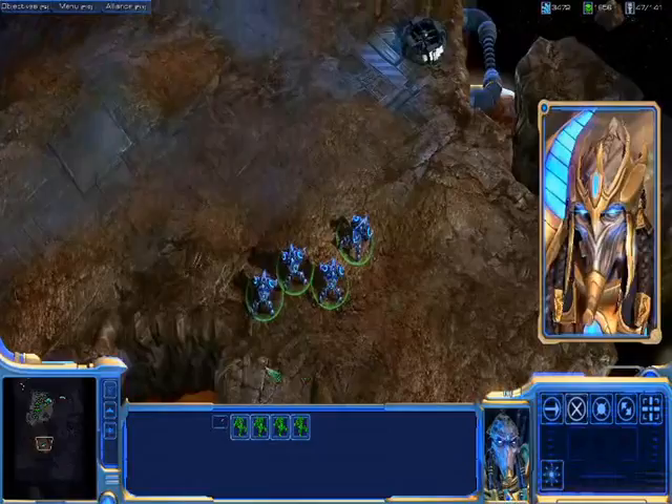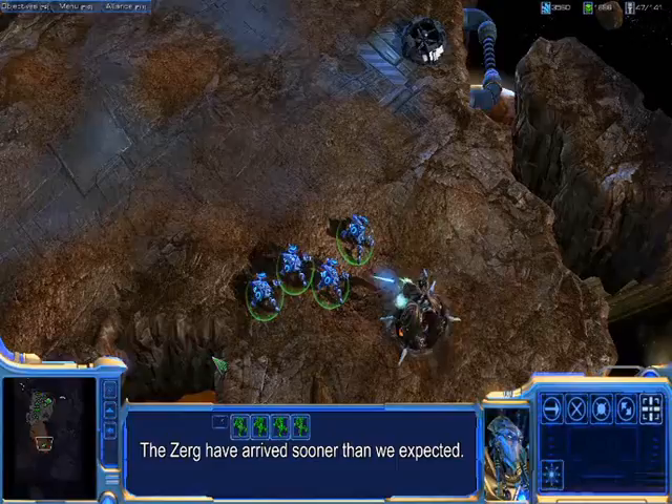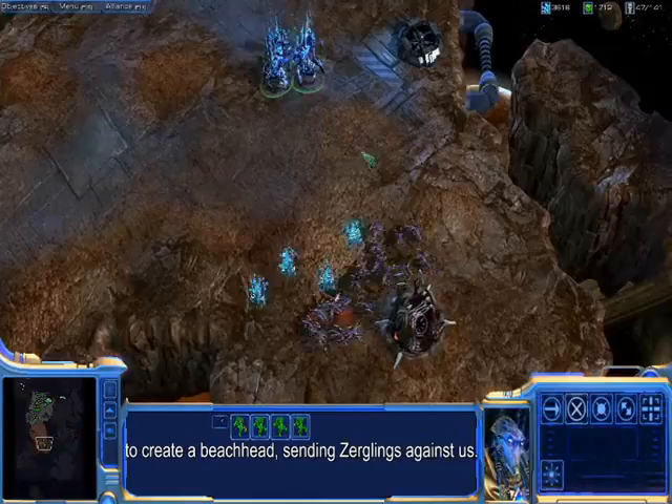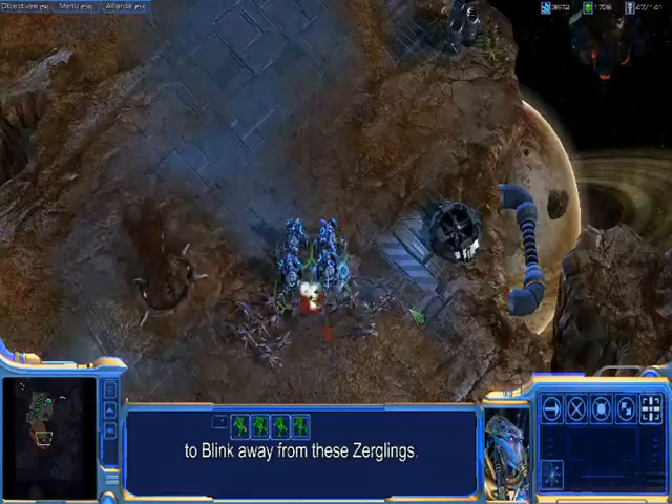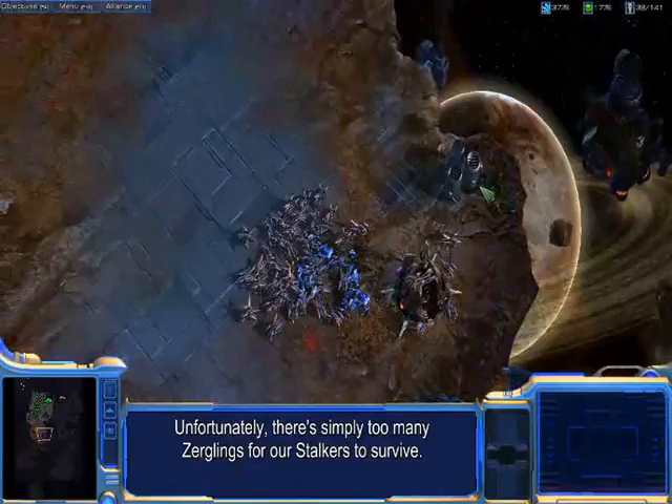Zerg forces detected. Multiple contacts closing in on our position. The Zerg have arrived sooner than we expected. You can see they're using their Nidus Worms here to create a beachhead, sending Zerglings against us. You'll also notice that we're using our Stalkers here to blink away from these Zerglings. This is an example of how a skilled player can use the Stalker's blink ability to great advantage. Unfortunately, there's simply too many Zerglings for our Stalkers to survive.